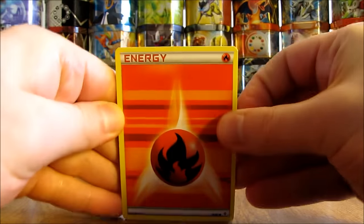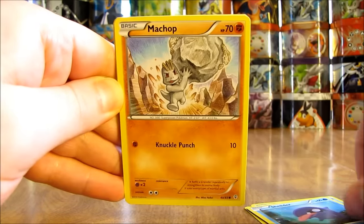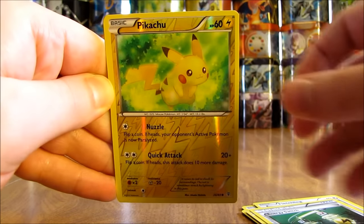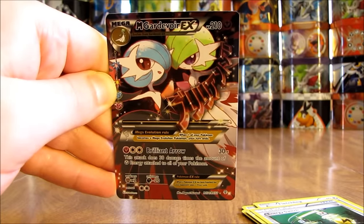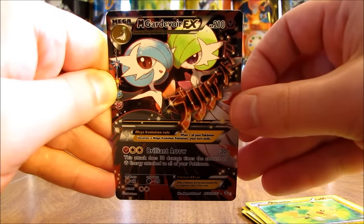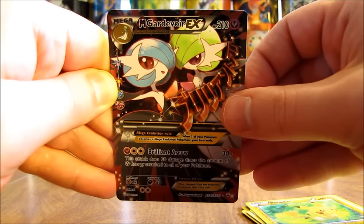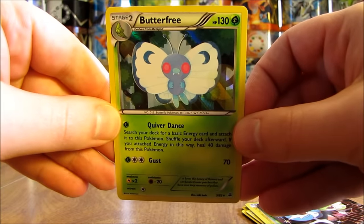Starts off with a Fire type Energy, moving on to a Magikarp, Shellder, Machop, a Fletchling which is a Radiant Collection card, Mr. Mime, Energy Switch, Pikachu Reverse Holo which is a Common. The second Radiant Collection card is a Mega Gardevoir EX full art. Coincidentally, this is the same Ultra Rare that I pulled out of the Mew Mythical Pokemon Collection Box. Trying to complete the entire set, but this is a nice card to add to my collection. And then the final card in this opening, a Butterfree Holo. A great second pack out of this box.